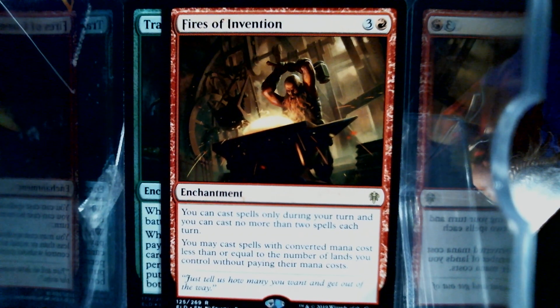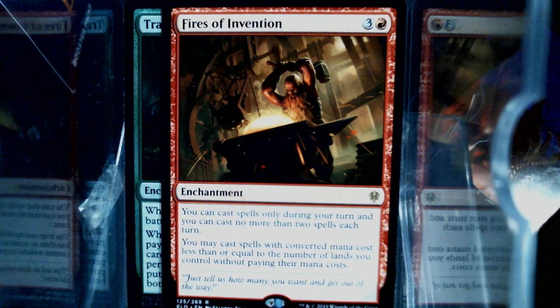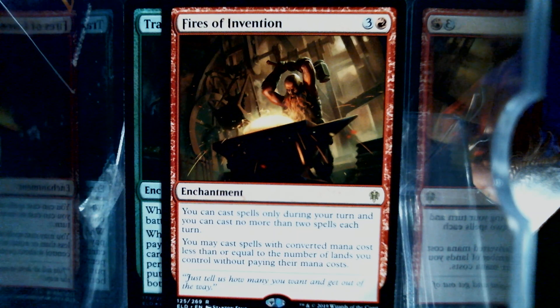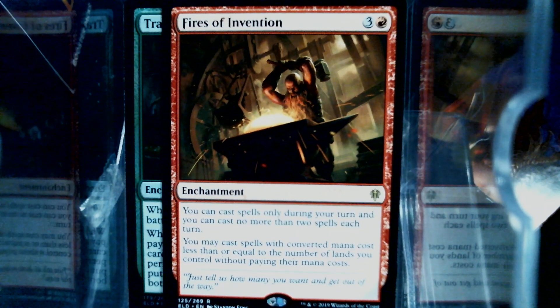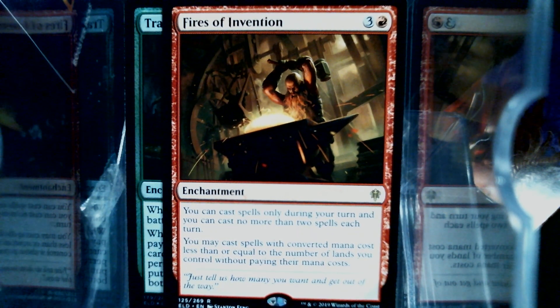And then Fires of Invention — the two-spell red thing. I may do something with this, because effectively, if you play with big enough spells, it lets you kind of double your mana.